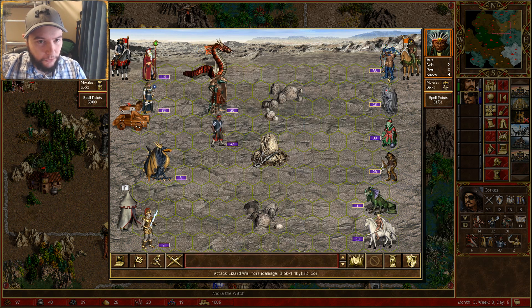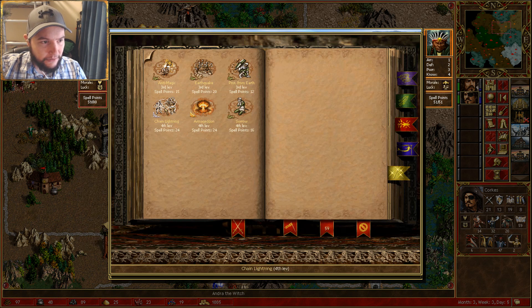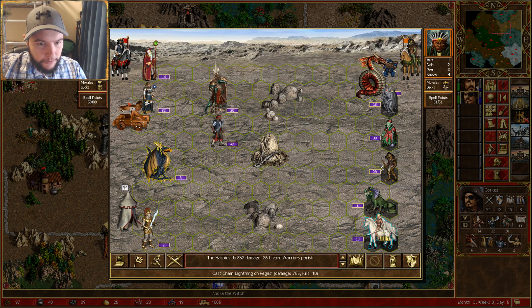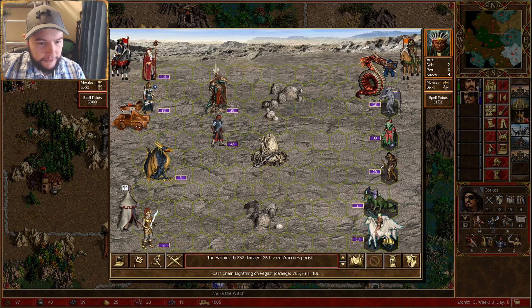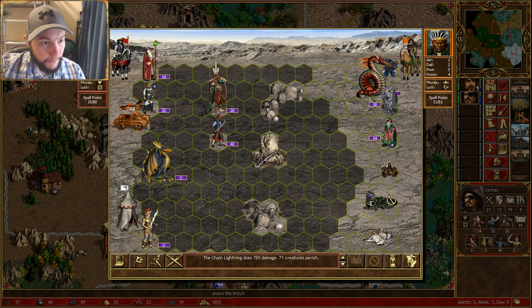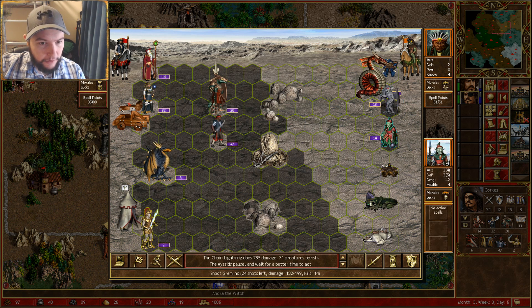We'll attack all of those. Probably a chain lightning now. Those acids are not really going to do much, so we'll attack. How high are these? 30. I think it means we'll go off. The acids are not going to do anything — these guys can kill all of them.